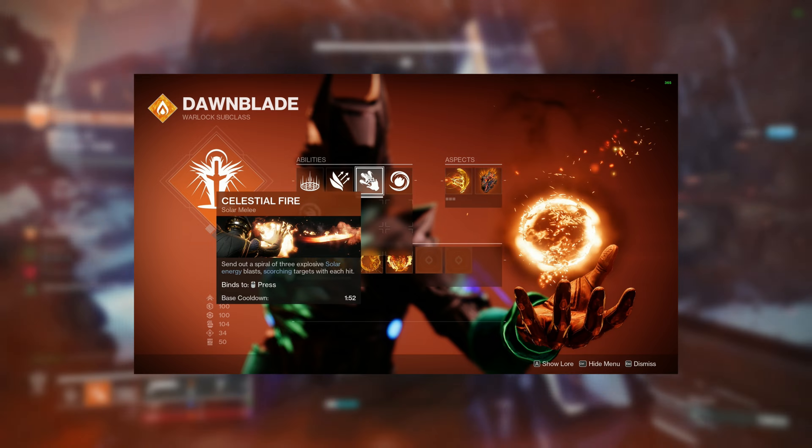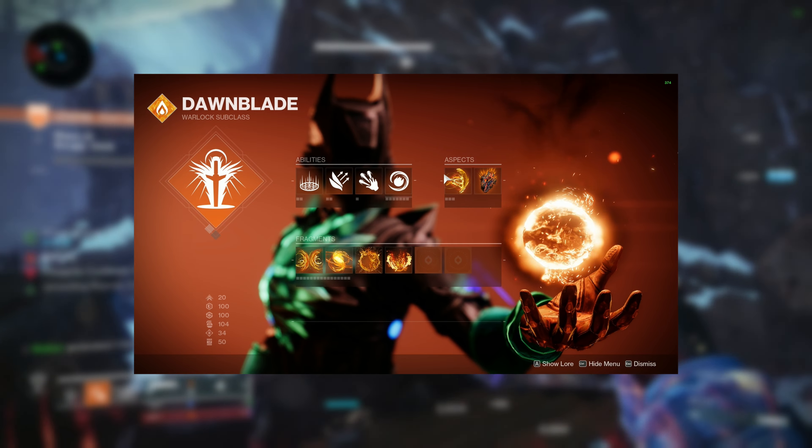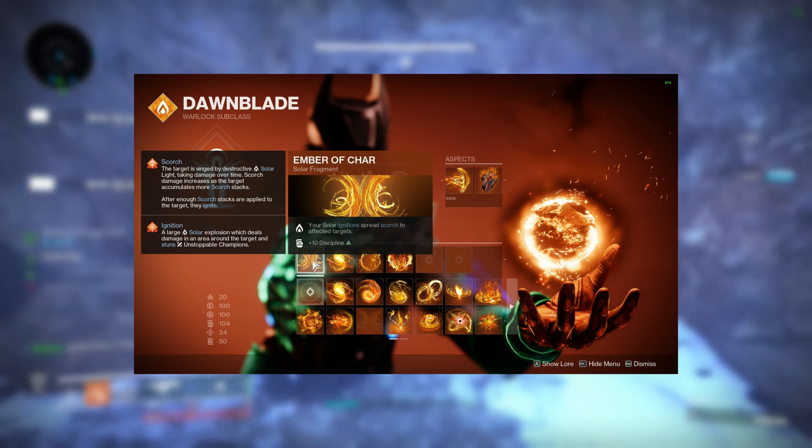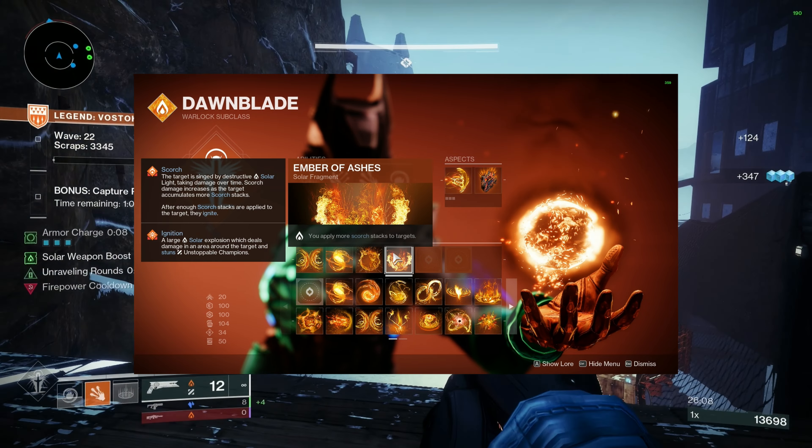Well of Radiance for the super, Healing Rift, Celestial Fire, Fusion Grenades, Icarus Stash, and Touch of Flame for the aspects, and then we're going to bring alongside Char, Mercy, Searing, and Ashes.